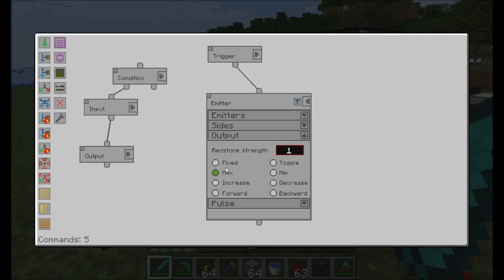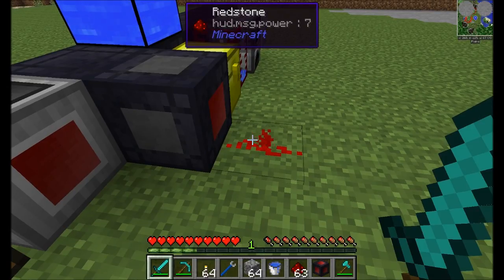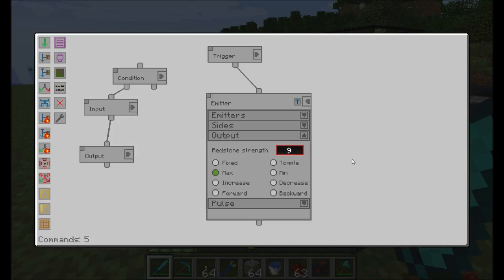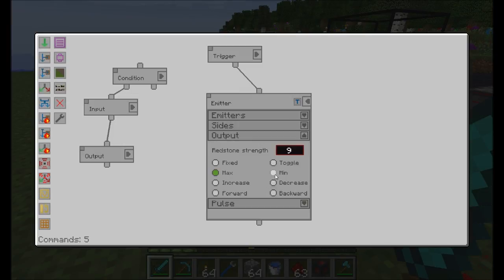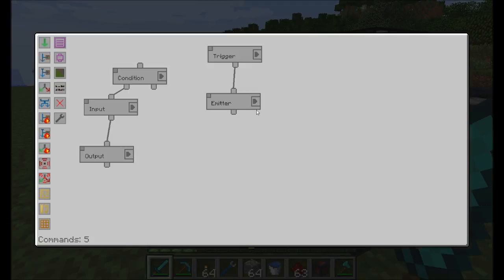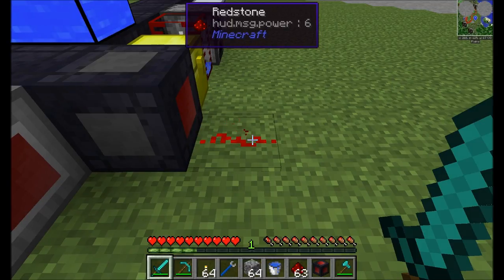Finally, max will set the redstone strength to a max number — it won't increase or decrease beyond that. For example, if it's currently at power 7 and set to max at 6, it won't change because it's already above the max. But if we set the output to a max of 9, it jumps up to 9. And you have the opposite — min. So with decrease by 2 and a min of 0, it'll drop down by 2 every second all the way to 0, and backward goes past 0 and loops around again.